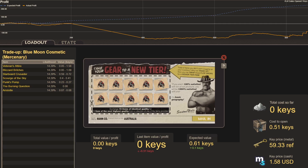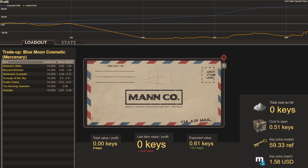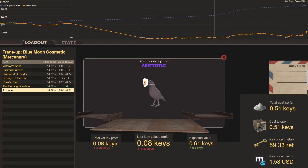The top items from this Blue Moon collection trade-up are the Veteran's Attire and Blizzard Britches. Cost to open is 0.51 keys; expected value is 0.61 keys. Trade-up number one: we get Aristotle — our worst hit, a loss of 0.42 keys. Not a good start.